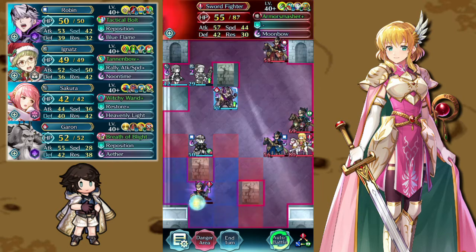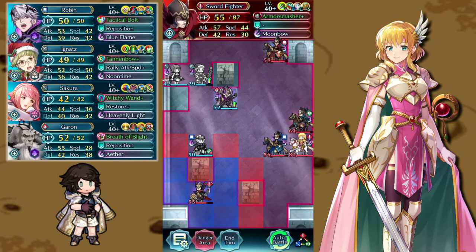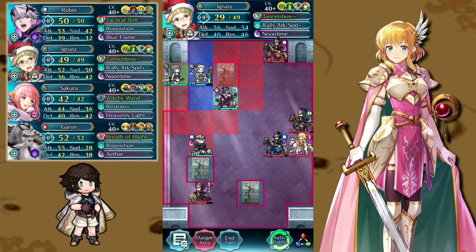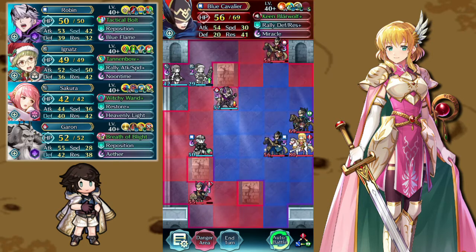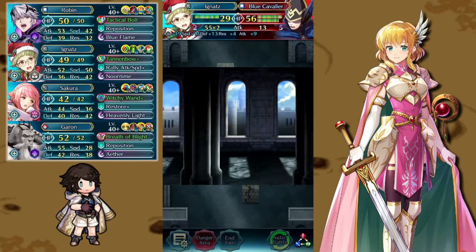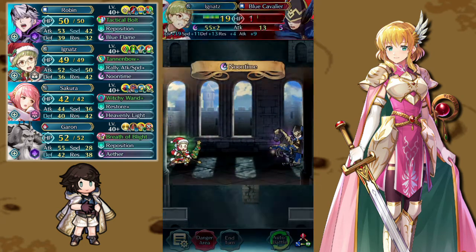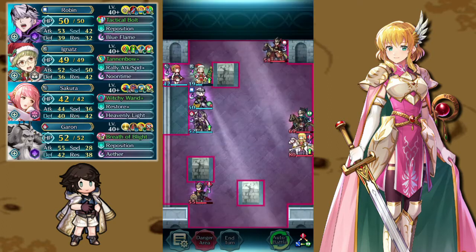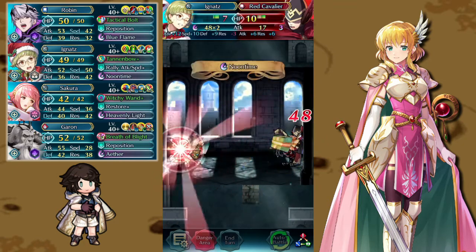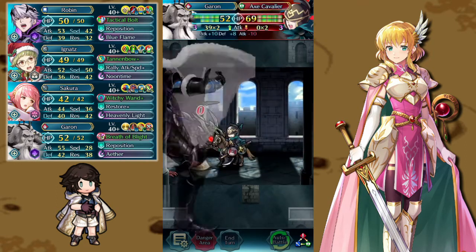We actually want Blue Flame charged for next turn, so Null Follow-Up works against them here. Garen repositions Robin up into range of Ignats' save skill — otherwise the blue cavalier would kill him. That also puts Garen in range of the axe cav. The blue cavalier attacks and Ignats counters for a pitiful Noontime trigger, but he's fine. The red cavalier almost takes Ignats out, but Sakura's earlier heal lets him survive. The axe cavalier attacks Garen for nothing, and Garen doubles back with QR and finishes with a big Aether.